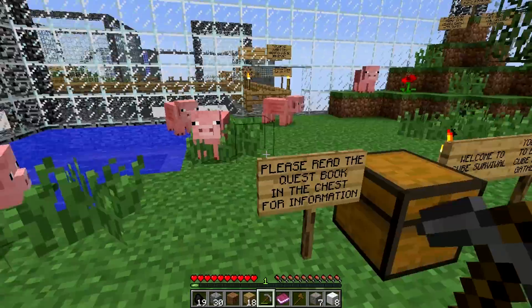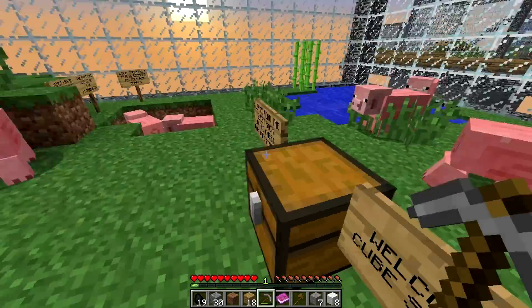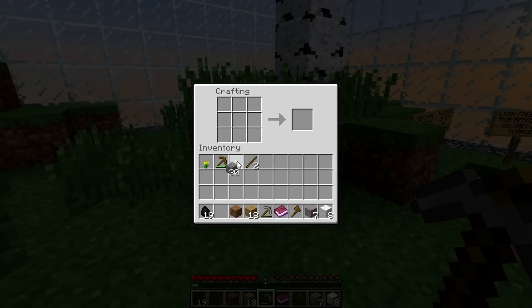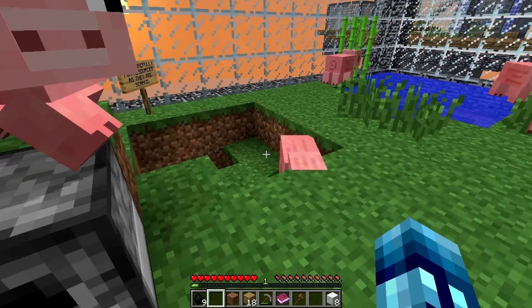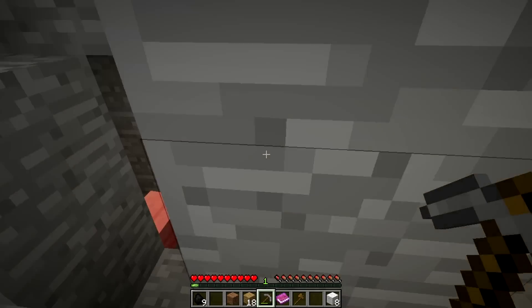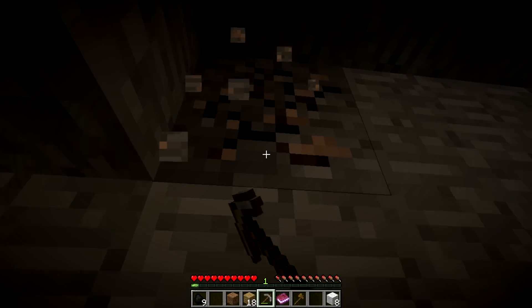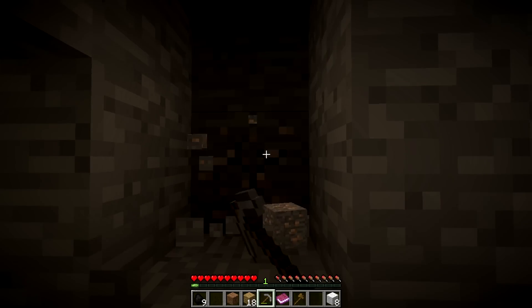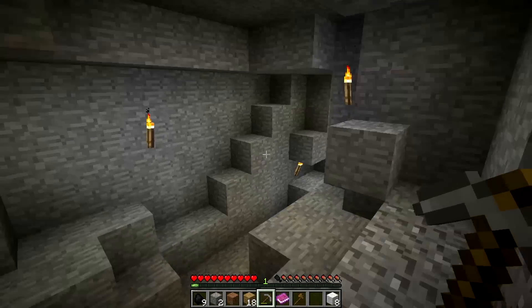We need to make a furnace. Let's make a furnace and place it down. Put some coal inside, put our iron in there. Aw yeah — we'll let that cook while we dig. Getting double the stone mined while we make more iron. We got some more iron here — beautiful. So what's over here? I bet the chest is over here.